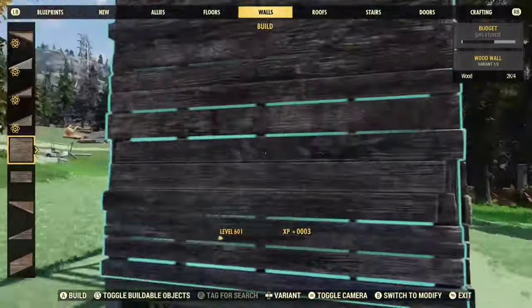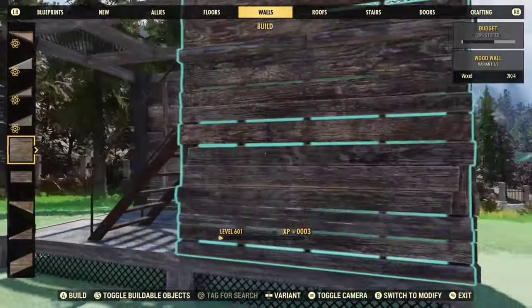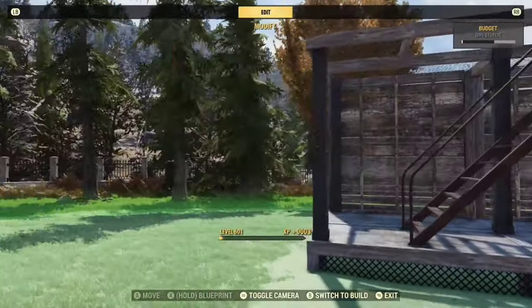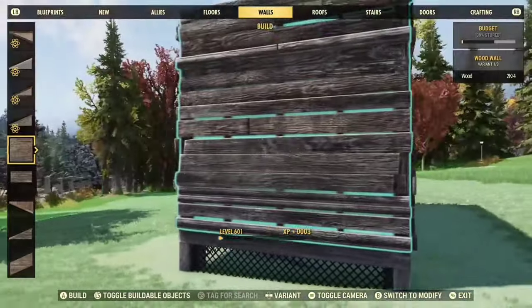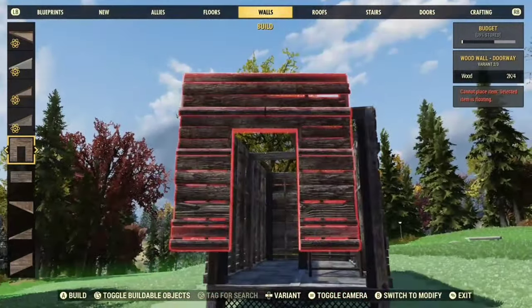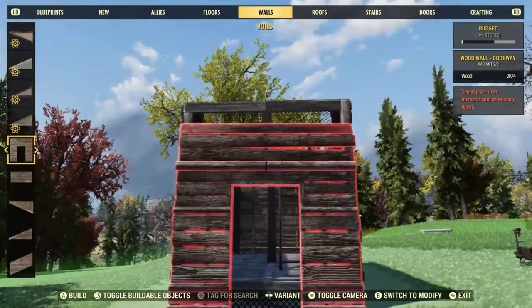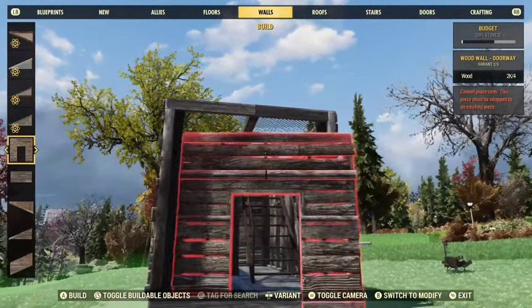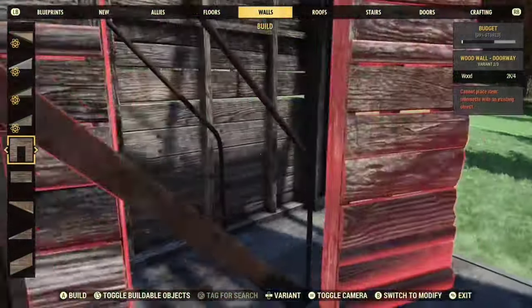This would be easier to do in free cam, but I started this way so I'm going to finish this way. Sometimes putting the door in is kind of finicky, so if I can't get it right I'll just have to get a different angle. Let's go inside here.